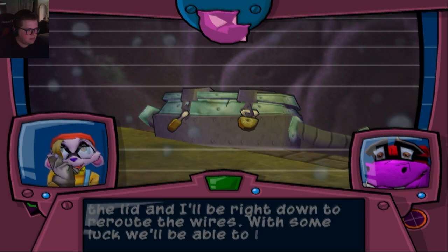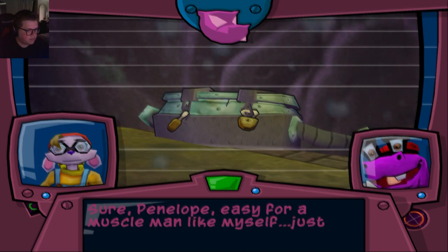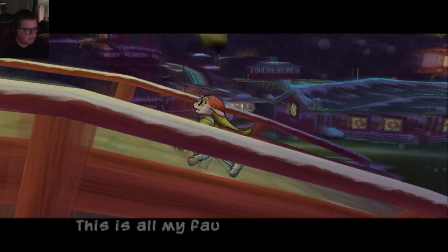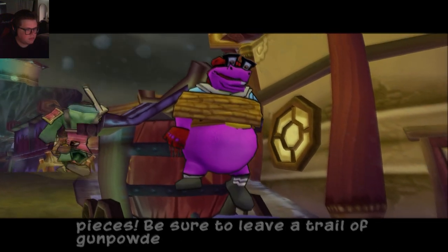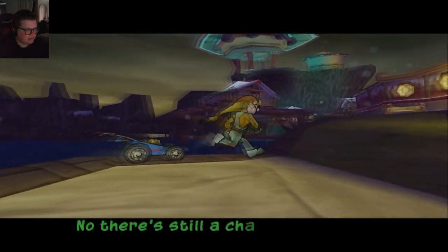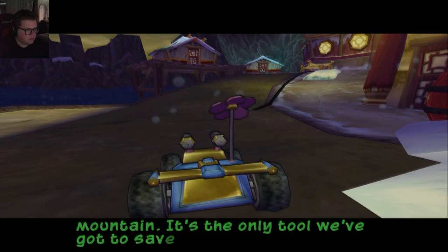What about Penelope? Sure - easy for a muscle man like myself, just keep clear and let Murray's work. All right, here we go. Take the foreigner to the highest peak and blast him to pieces - be sure to leave a trail of gunpowder. All must be done in accordance with tradition or the ancestors will be displeased. He's as good as dead. No - there's still a chance. Use your RC car - it should be fast enough to beat the lit fuse on the mountain. It's the only tool we've got to save Murray.